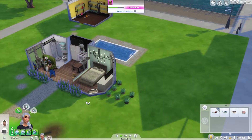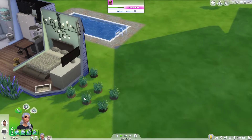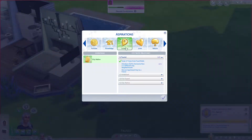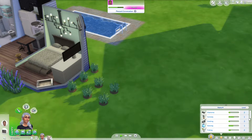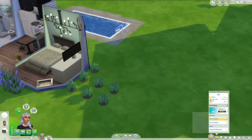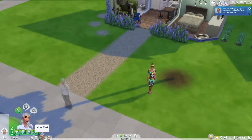Since last episode was a collecting episode, I think this episode should probably be a planting one. That's the dream, because we have a gardening aspiration to complete — Freelance Botanist. We need to next achieve a level four gardening skill, and I don't think we're even level two, which is great. And I think Vivian has to go to work soon. She's a level one. Great. And she goes to work now.